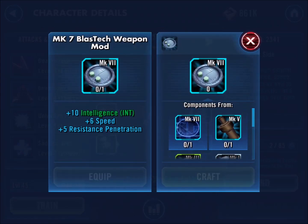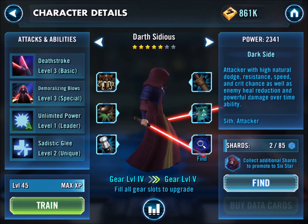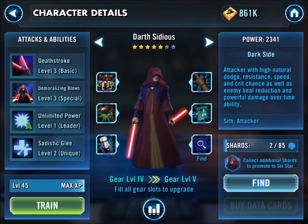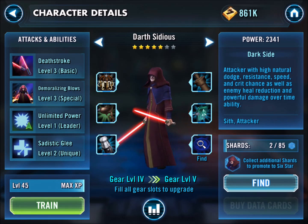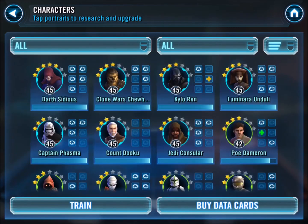I still need to farm a few of the materials, but I'm trying to farm for a lot of people. You can see now to go from 5 star to 6 star I need to get 85 shards, so it's going to take me a little bit of time to get that in arena rewards every day. But I'm determined — the nice thing about this game is you have a path to get there; you don't have to wait on just some RNG or random luck.